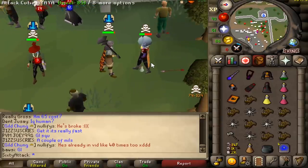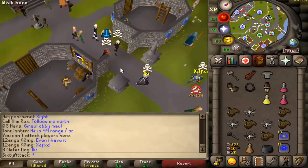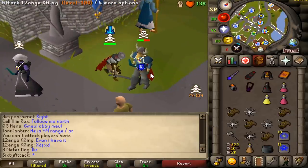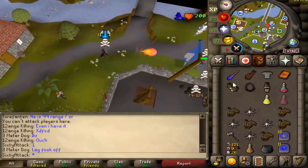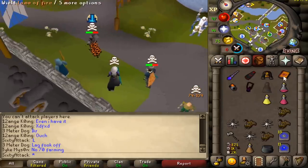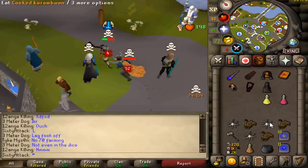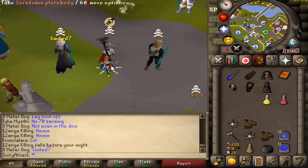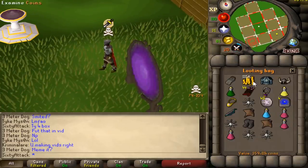Oh bro, he's smited! I've only got some more damage in — that'd have been cool. 52. Good fight man. Thought he could anti me — little does he know I'm pro PK. It's another high-level dead. That's a lot less than expected — 360k. Oh well.